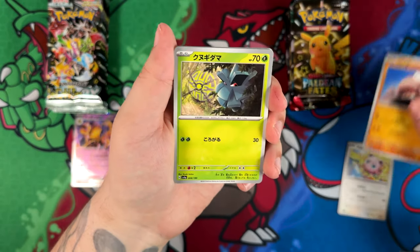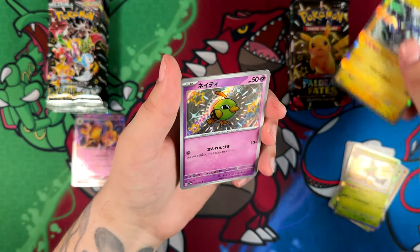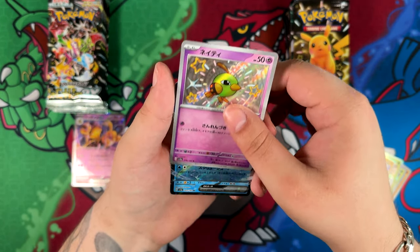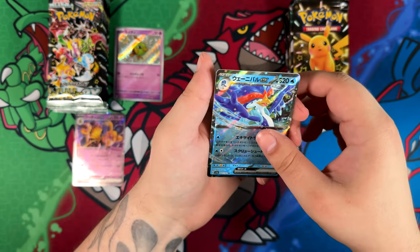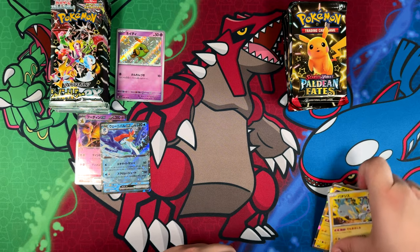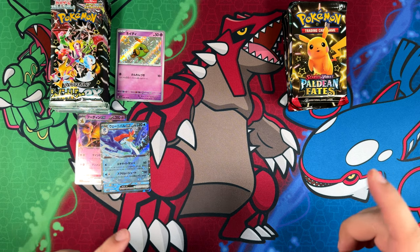Why do I think this is a good matchup? Because for the most part, you are promised your three Shiny Rares in Shiny Treasure EX — like the baby Shinies. And you're also promised one Super Rare. But I do have to admit, the Shiny Rares — here's the first one, that's a good one, a really cute Natu — and the Pachirisu looks cool too. For the most part, they are completely worthless, unfortunately. Especially the Shiny Rares.